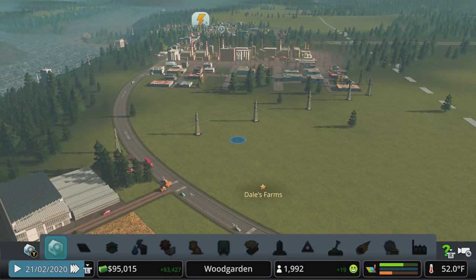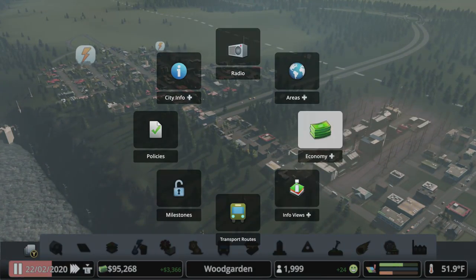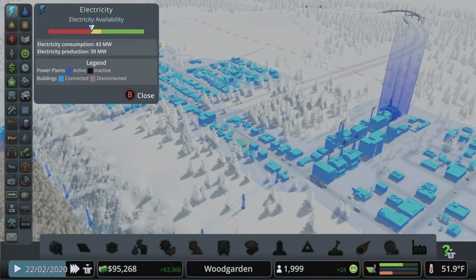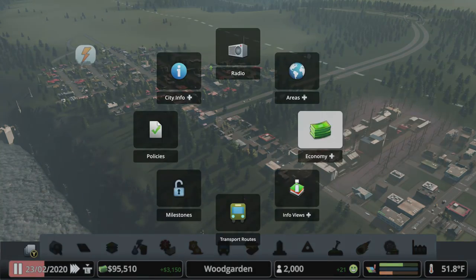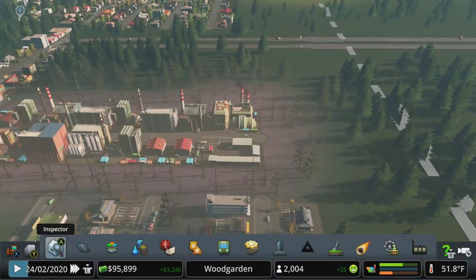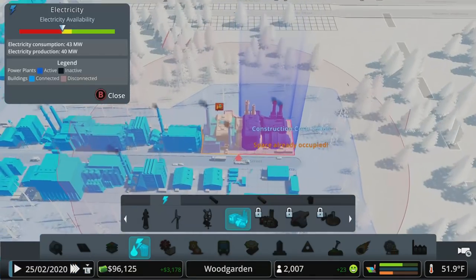We've got a bit of industrial demand but also a lot of residential demand, so let's get going. Budget for electricity is at 100, water at 65. Let's raise the water budget to 80. Power-wise we're going to have to drop in our second power plant, so let's do that to start the episode.